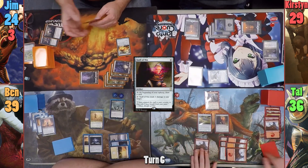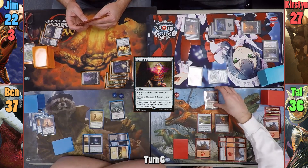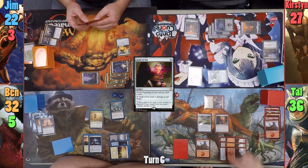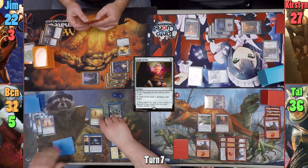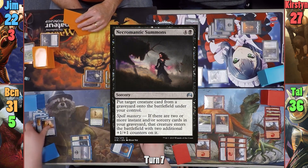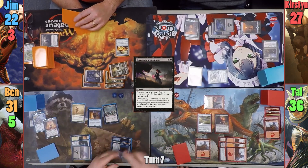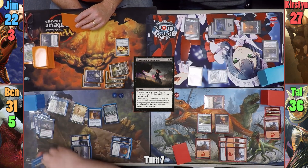Tal activates Hazoret once more, discarding another Mountain and dealing two to all of his opponents. With only one card in hand, Tal is able to attack with Hazoret and hits Ben for five. With nothing else, he passes. Ben loses one on his upkeep for the Arena draw, and casts his own Thran Dynamo. He then taps out to cast Necromantic Summons, bringing back his Vizier and having it come in as a copy of the Balustrated Spy. Ben targets himself with the ability but only mills three cards, then passes turn.